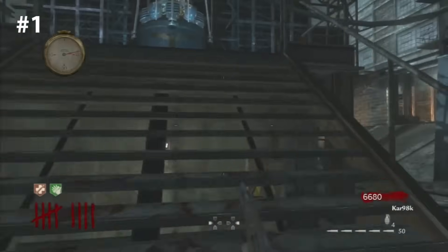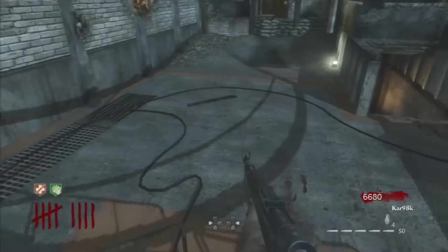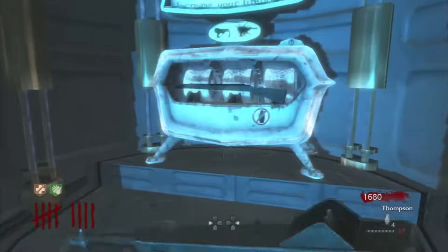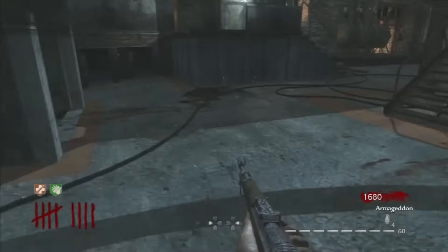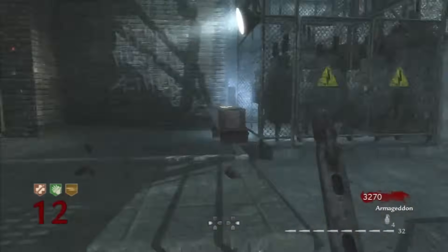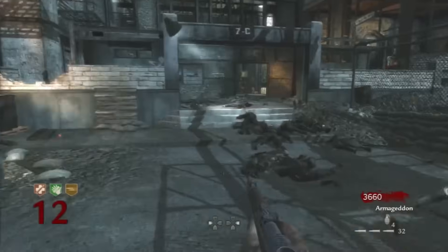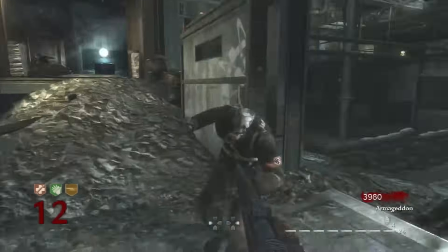Coming in at number one on our list of top five worst guns to pack-a-punch, we have the Kar98k. This is one of those guns that really is just a facepalmer. When you pack-a-punch it, it goes from doing 100 damage — equivalent to the knife — to 200 damage, equivalent to two knives. This thing makes me cry every time. The gameplay you're going to see here actually shows it in a really good light, but remember we're on round 12, where you're probably not even using pack-a-punched guns yet, and I'm struggling.